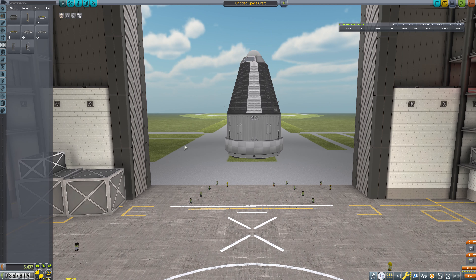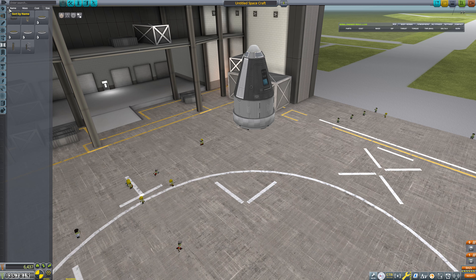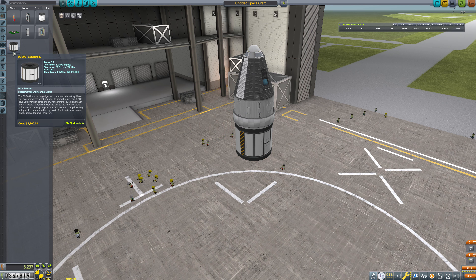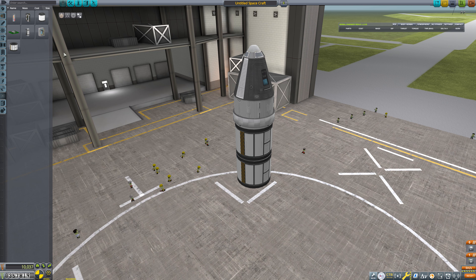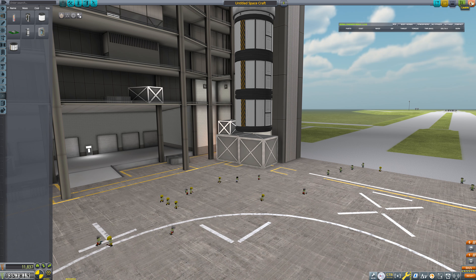Because I'm going to have to figure out how I want to get my Delta-V. I'm going to call this... Minmus Flyby Return For Science.